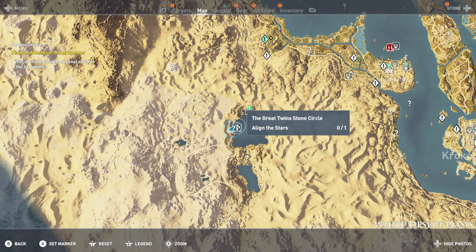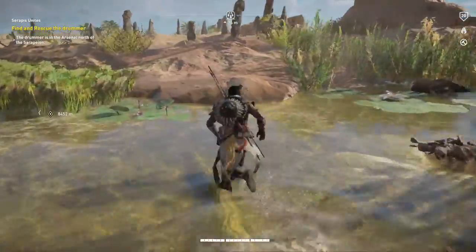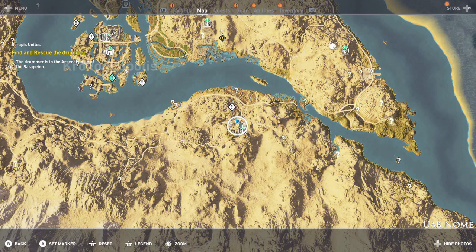Grab the Pisces one. Next up is the White Desert Oasis — this should be like the biggest body of water here. Once again, there are lots of strong hippos here so be a little careful. There should be an island that you can hop onto and grab the next one, which is going to be the Gemini one.